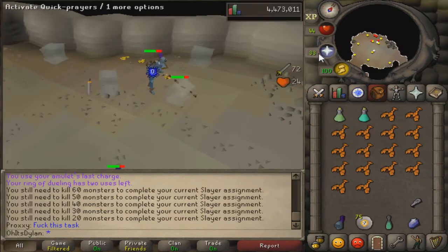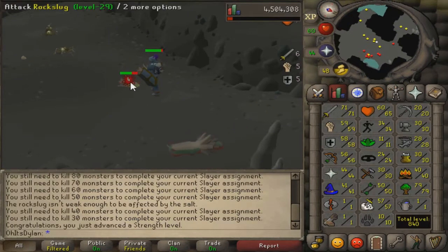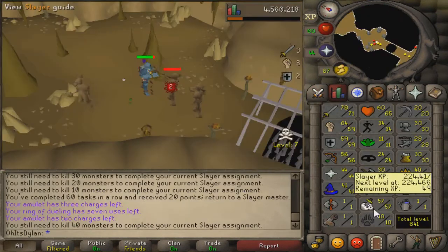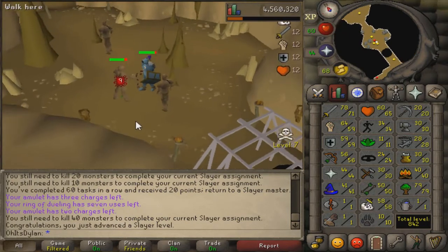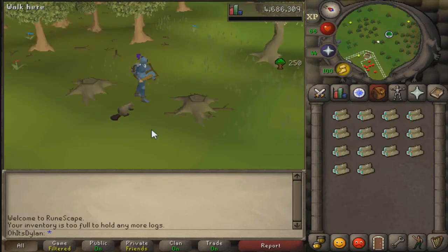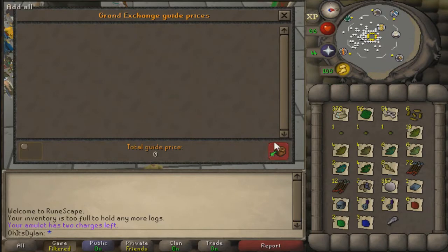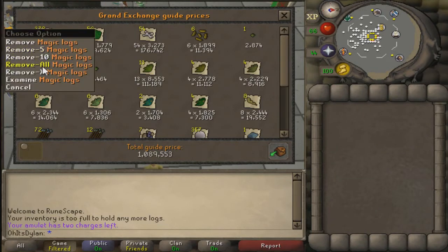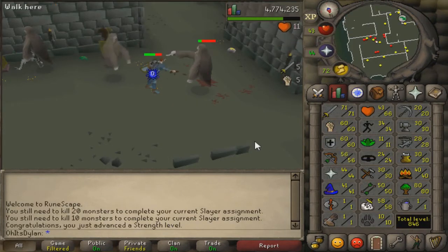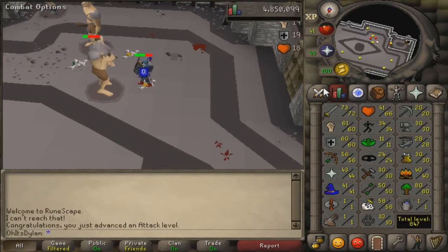I'm still trying to go for the Slayer helmet. I'm about 40-ish points short. I had to unfortunately cancel a task the other day because it was shades, and for whatever reason the shades give you like 1 Slayer XP when they have 100 plus HP, and you get like 10 combat XP the whole time you kill them. I don't really understand that - they should probably change it. Honestly I think it's pretty stupid, but I guess it's there for a reason.